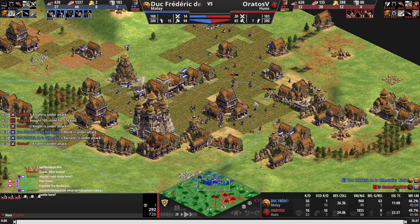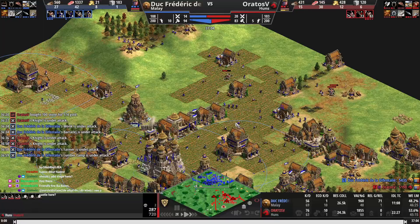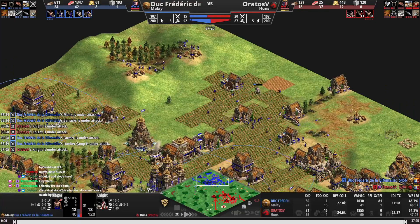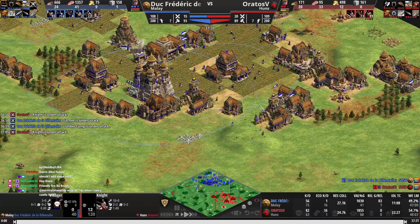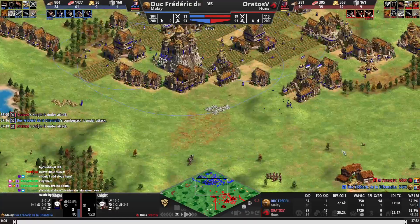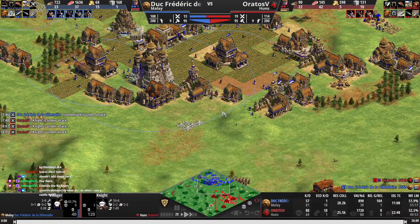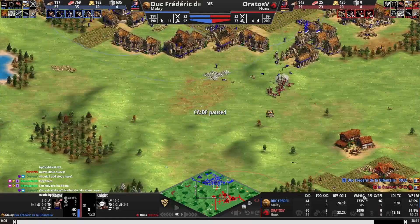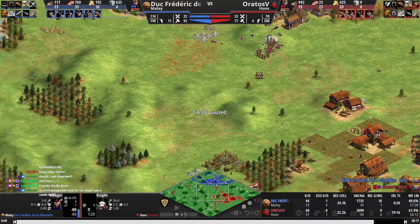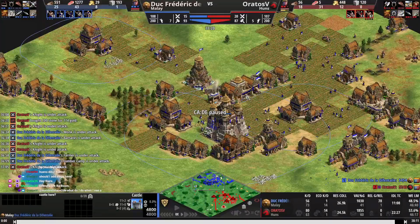His skirm over-commitment is allowing the cavalry to do damage — nice. Now go to the back and raid. Good. You can go further back — I guess you don't have scouting — but this is good damage. You've sort of caught up in the eco now. Ideally you'd be on cav archers as Huns.